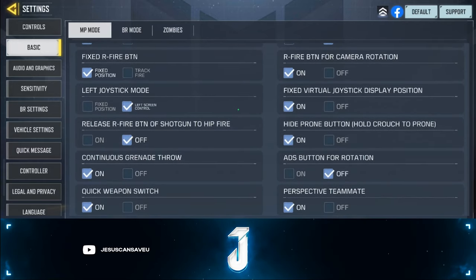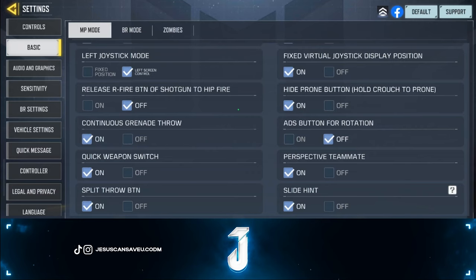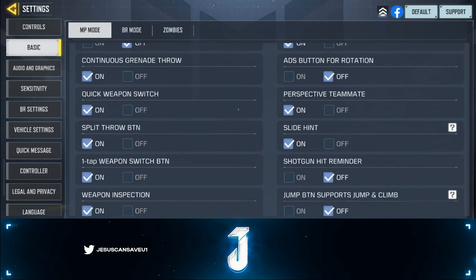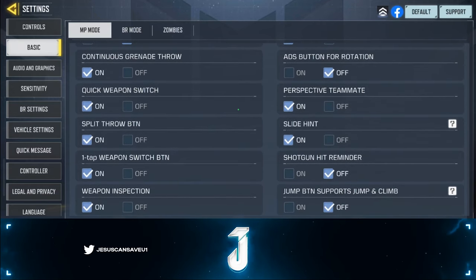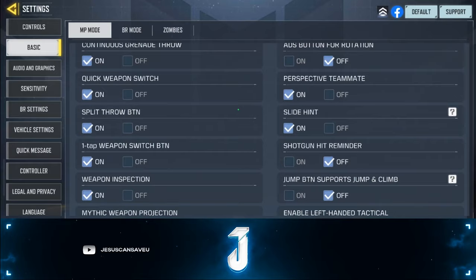Fix fire button — yes, that always has to be on. For camera rotation, all of these are on and they're pretty self-explanatory. If you have questions, shoot them in the comments. I don't use the prone button so I hide it — that's personal preference. For ADS button rotation, make sure you have this off, otherwise it will mess up your aim.